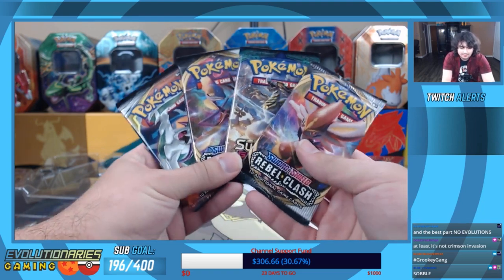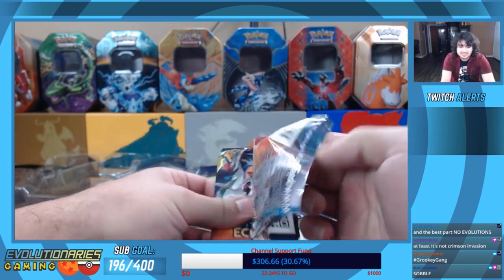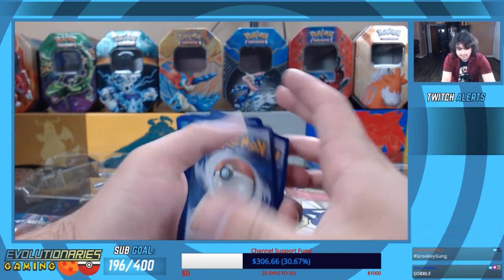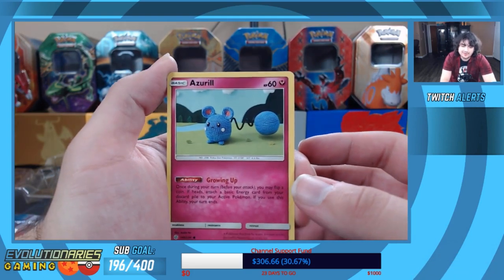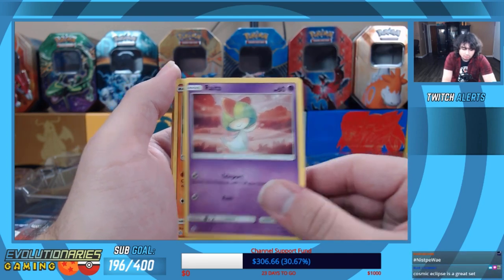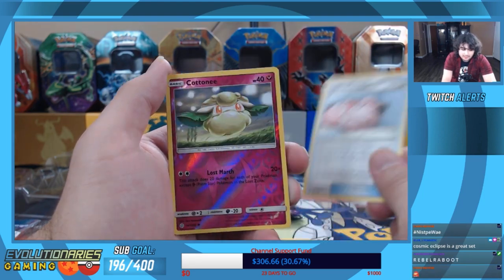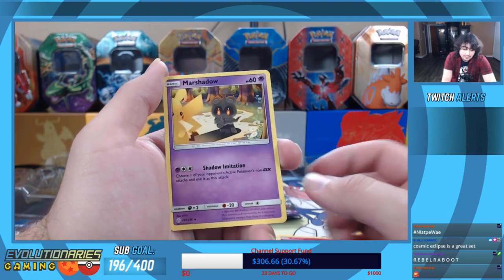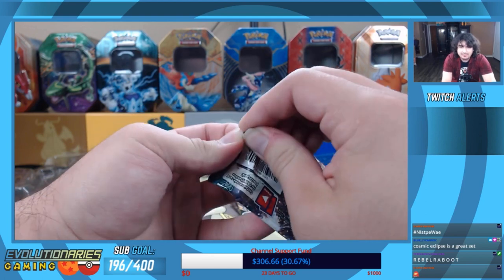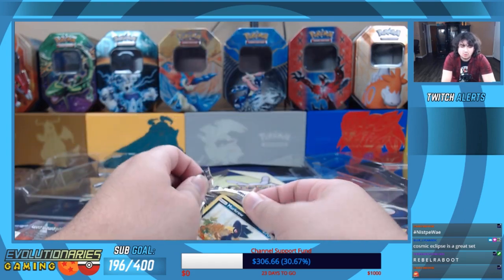Let's go ahead and get to our four packs. I'm gonna open Cosmic Eclipse first just because I love this set so much. We'll do the two Sun & Moon sets first and then end it off with Rebel Clash.